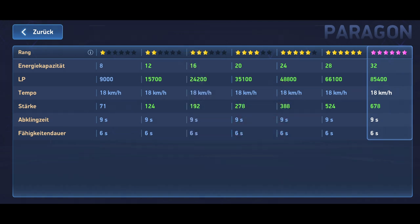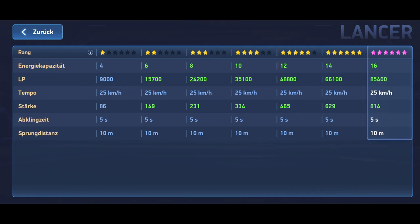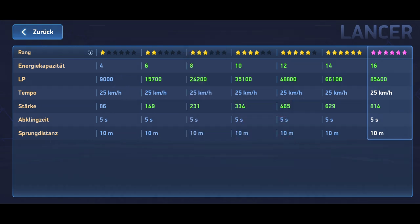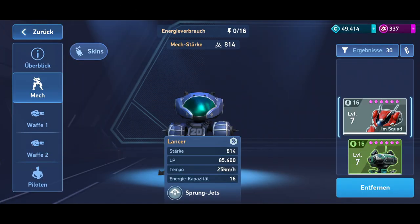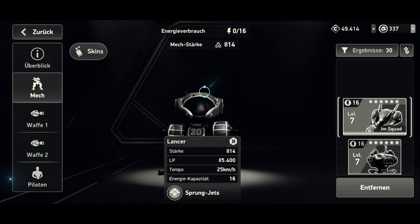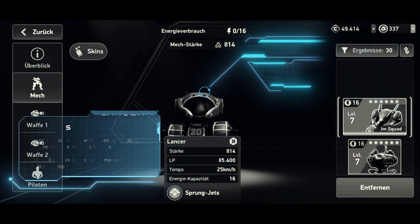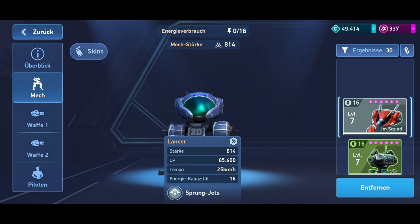Since we will not max out both mechs, but only level them up until we unlock the next level of the Gearhub system, we will have much less energy capacity than mentioned. At the end of the day, you will play both mechs between rank 1 and rank 3, having a maximum energy capacity of 8 for Lancer and 16 for Paragon. Lancer, with its ability, can reach places that Paragon never could. However, Lancer is hard to maneuver during the jump, and its very low energy capacity is also an issue.